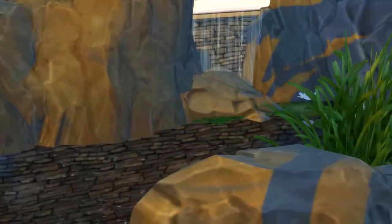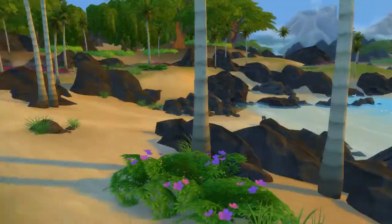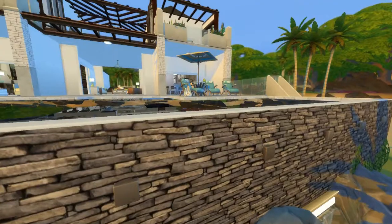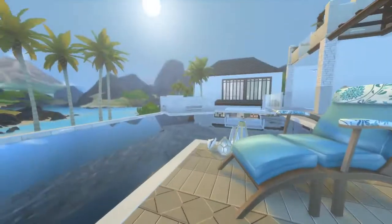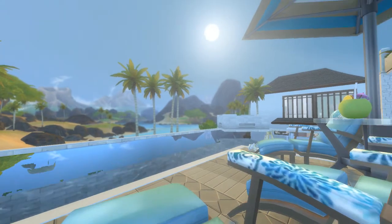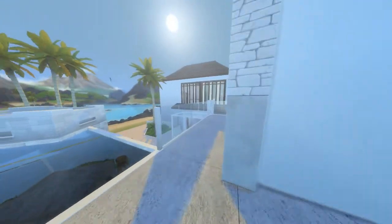The beautiful view from the grotto — I mean, you just can't get enough of that view. Back up to the pool: the mirror finish on this pool is amazing. I could just imagine sitting here having a tropical drink — just amazing.